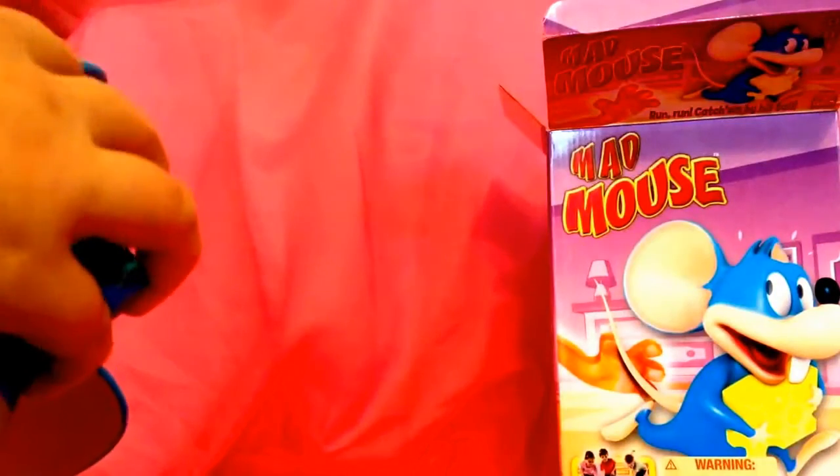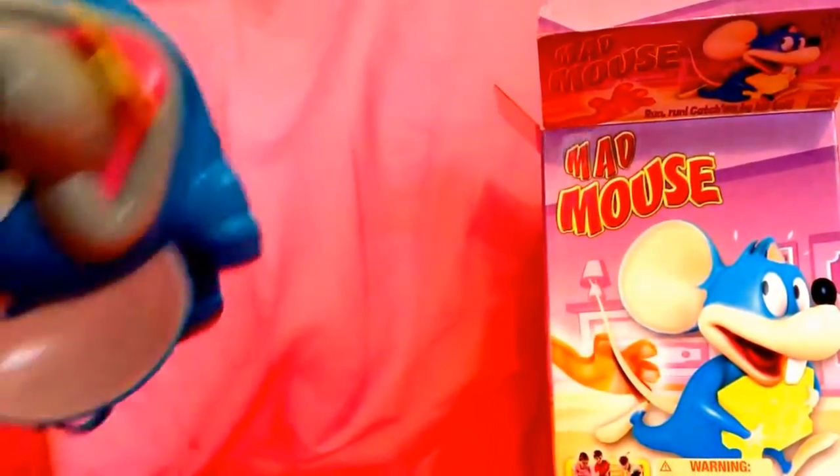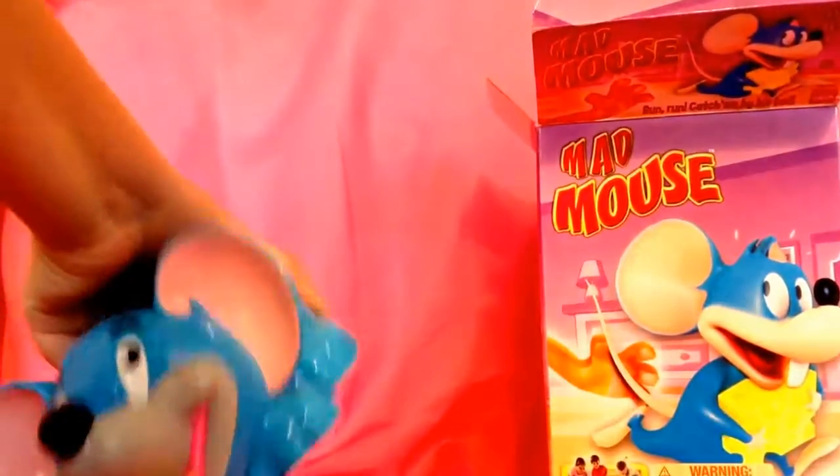That's all you have to do. I'll show you one last time. Put cheese in his mouth, turn him on, grab a cat claw — this time I'm going to use green — and set him down, and try to get his tail. I caught him. Finally caught the bad mouse.